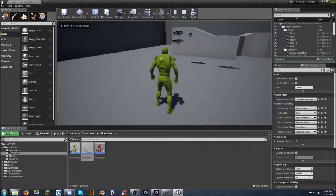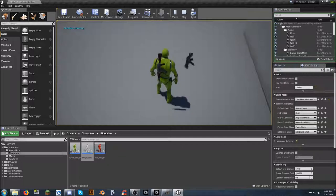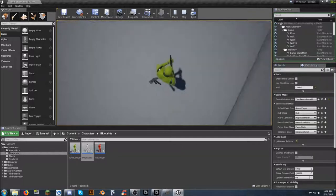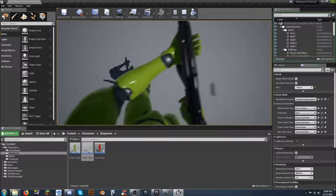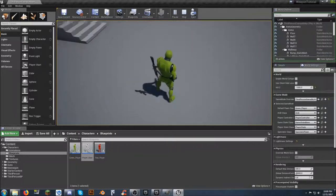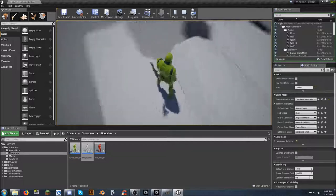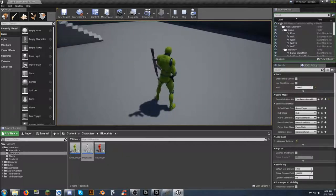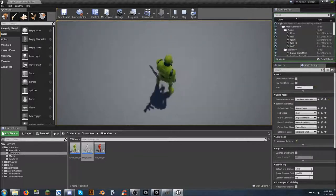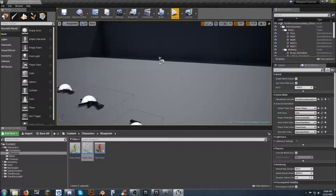Grab the pistol - nothing happens, we stay in that mode. Grab the AK - it goes directly to our back. Grab the MP5 and look, it is now in our hands and we're using our animation blueprint. It's still somewhat working for jump mode - not perfect but it works. We now have the animation set up for having a gun in our hand. We would do the same thing for pistol once you get that set up. Picking up the MP5 forces us into that animation - that's a great start for getting towards our animation switching.